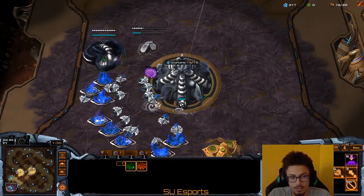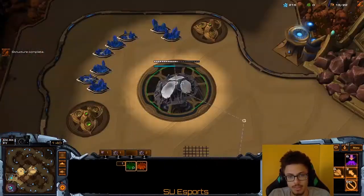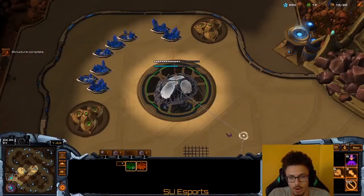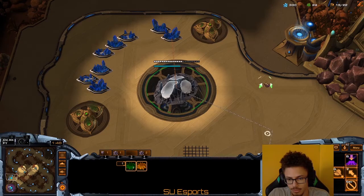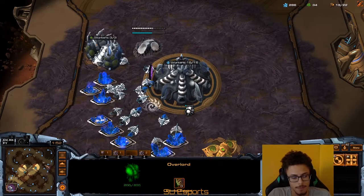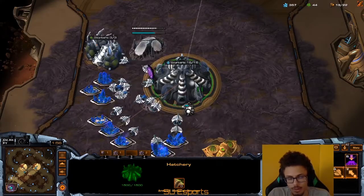This is really what attributes to pro players and high-level players having such higher APM — because they're doing things. The more things you're doing, and I don't mean garbage things like clicking around the hatchery site just to improve your APM — no. I mean things like creating units, allowing for more production. That's really the main goal.